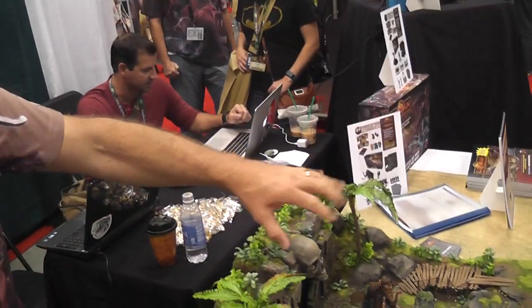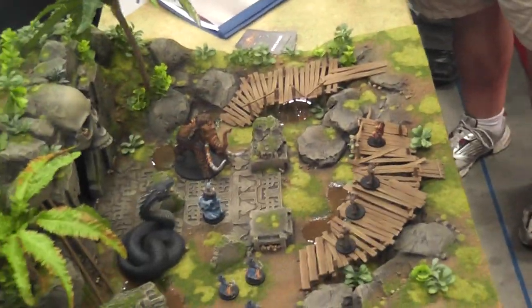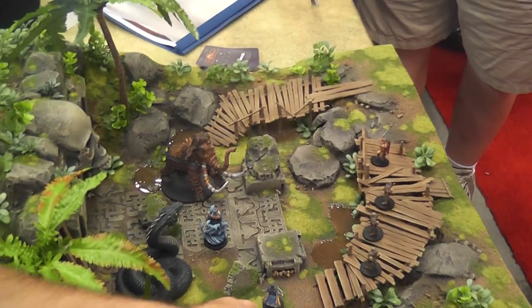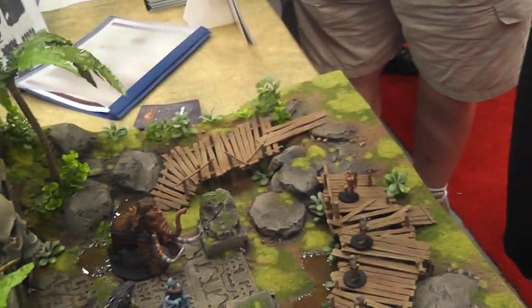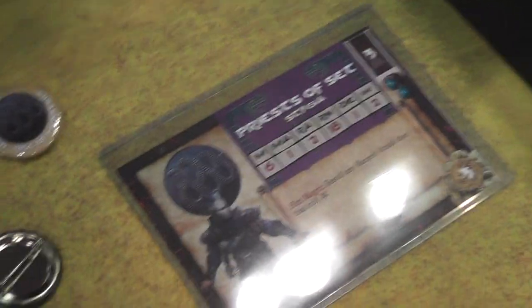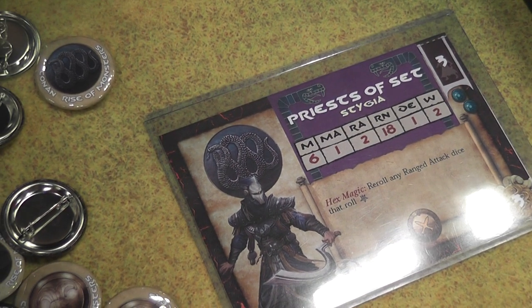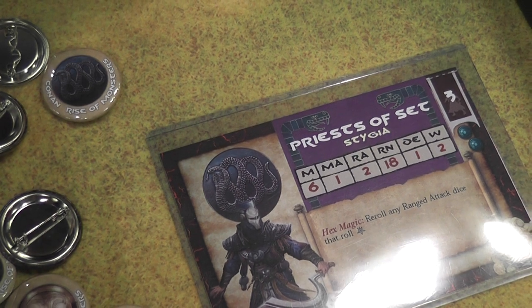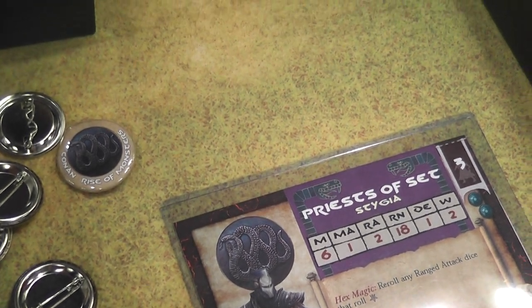So right now we have in our exciting setup here the forces of Set battling against the forces of Conan. If you take a look at the unit card, the very first number is movement — six inches. That's your melee attack, the number of dice each figure in the unit rolls. The next number is ranged attack, the number of dice for any ranged attacks. Range is the distance they can attack. Defense we'll get to in a second, and wounds is the number of wounds each model has.